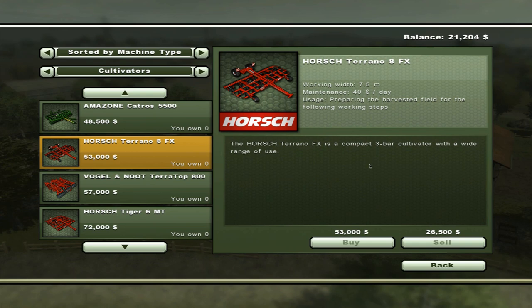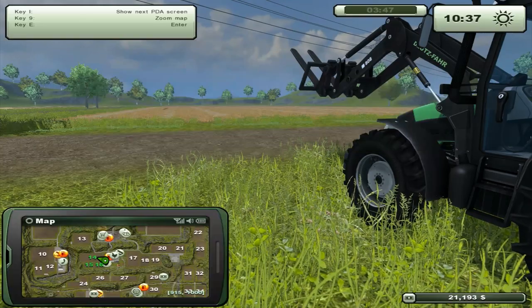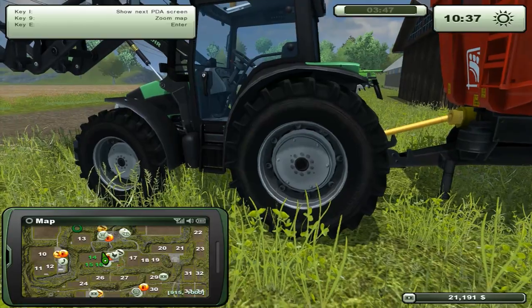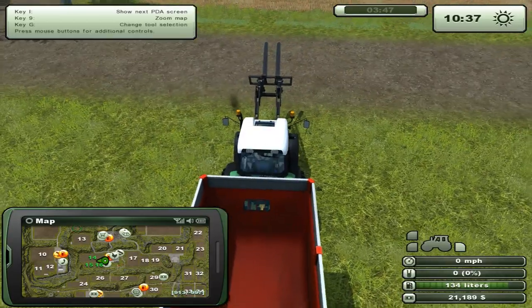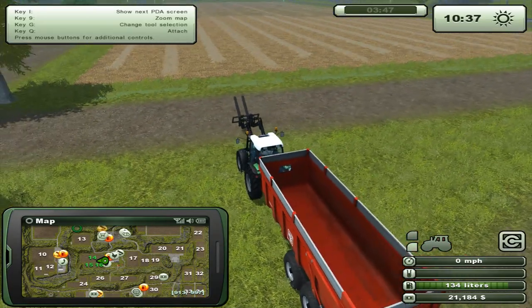I think we will go for the Hauch Terrano 7.5 meters - that should be a quick job cultivating a field with that one. How much money is missing? Well, some money we can make with our pallet fork, that's for sure. Not that much. Okay, I'll try to get that - let's go.